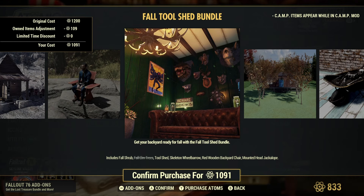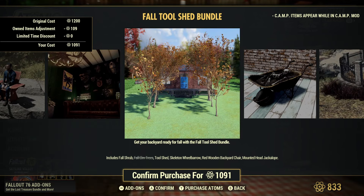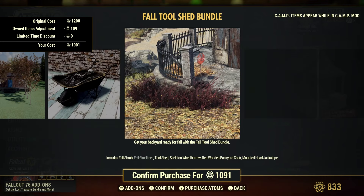The jackalope head is literally on the fireplace door that you got in the first scoreboard — it's right there on that white door. The bundle also gives you fall elm trees, a wheelbarrow, and those nasty-looking red fall shrubs.